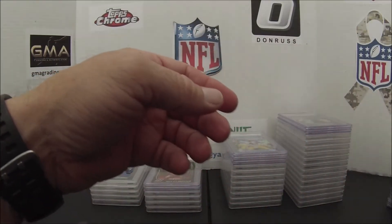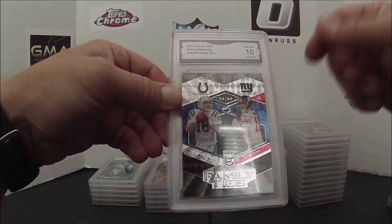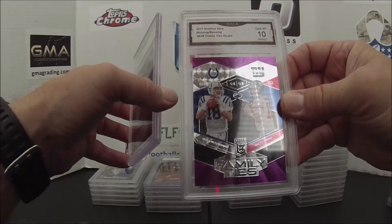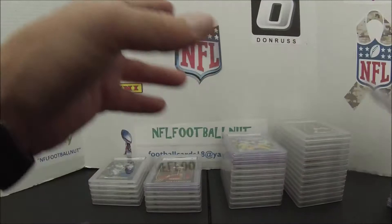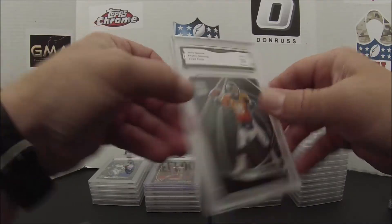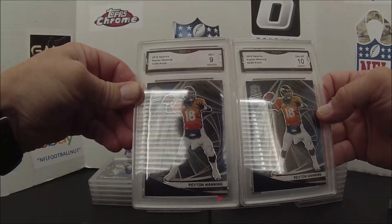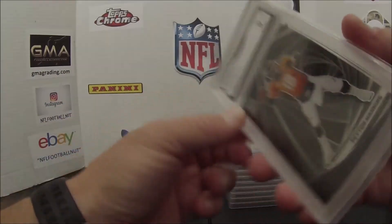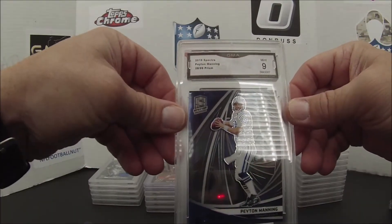These two are Elite Series Family Ties cards I collect. This is the base out of 299, got a 10, and the purple out of 49 also got a 10. Eli just retired, so no more Mannings playing in the league. Moving into my Spectras — 2019 Spectra number 72, the Bronco uniform, got a 9; number 73 got a 10. I have two of these — I may put the 10 online for a few bucks.